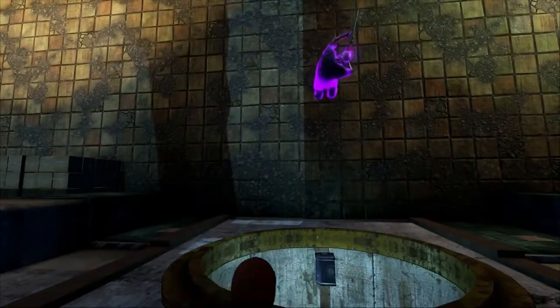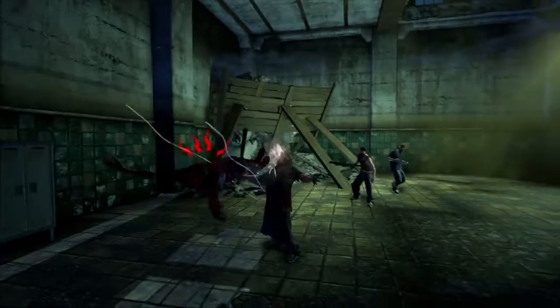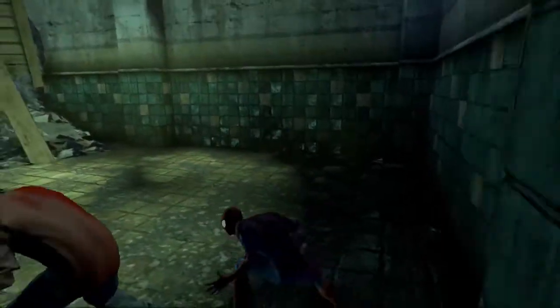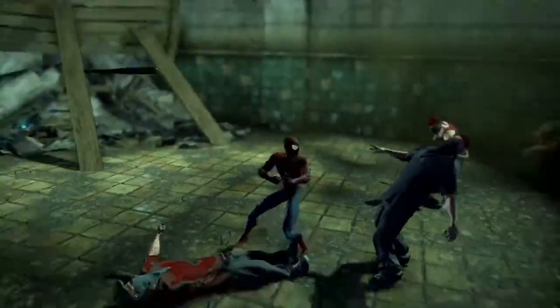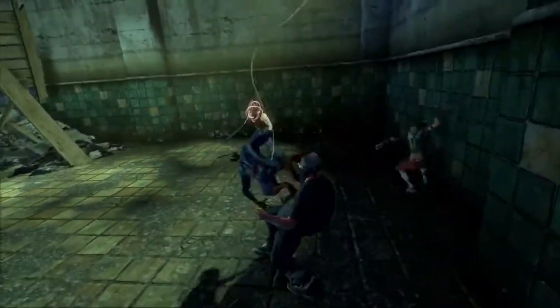We've also upped Spidey's prowess in up-close personal combat. We did a lot of improvements to our combo system — we've included dodges and rolls, we've added critical strikes, web upgrades, and finishing moves. Here's one of the new classes of enemies that we've added in this game. You see that they move really fast and can be very deadly, so you must think on your toes to stay alive.